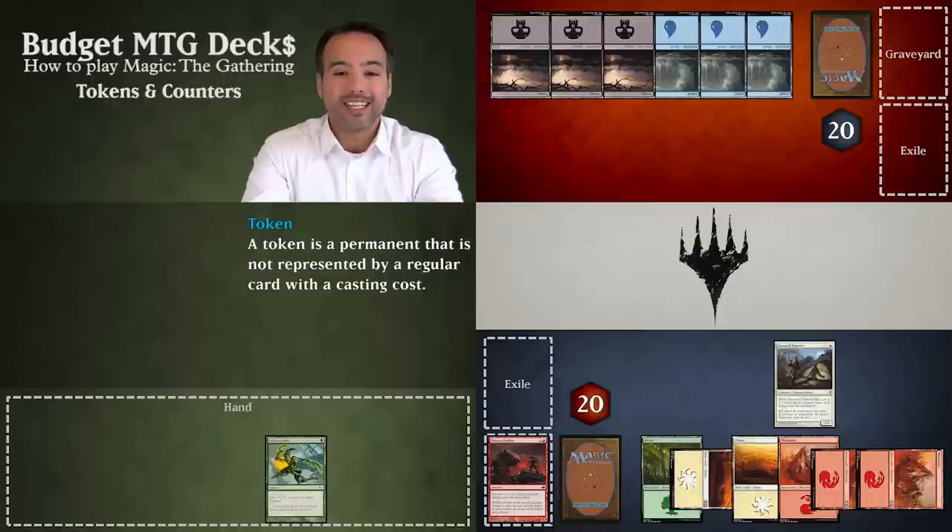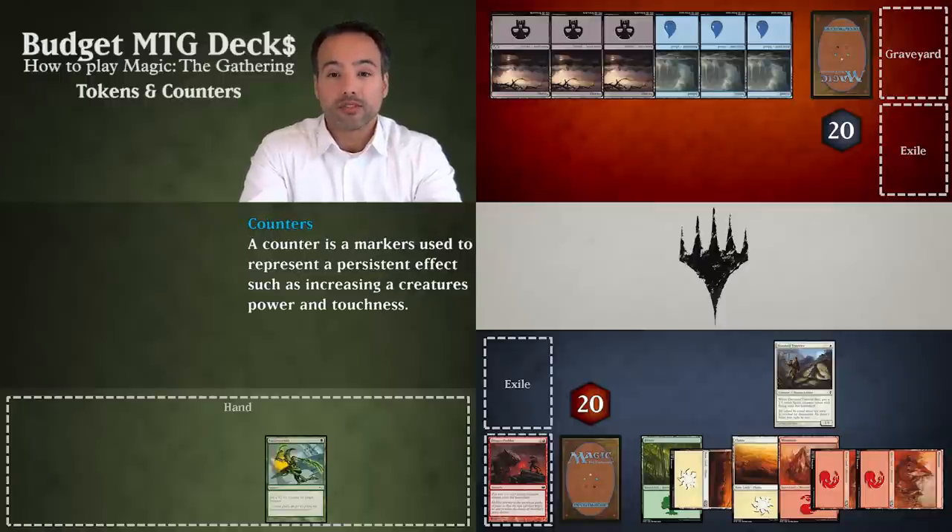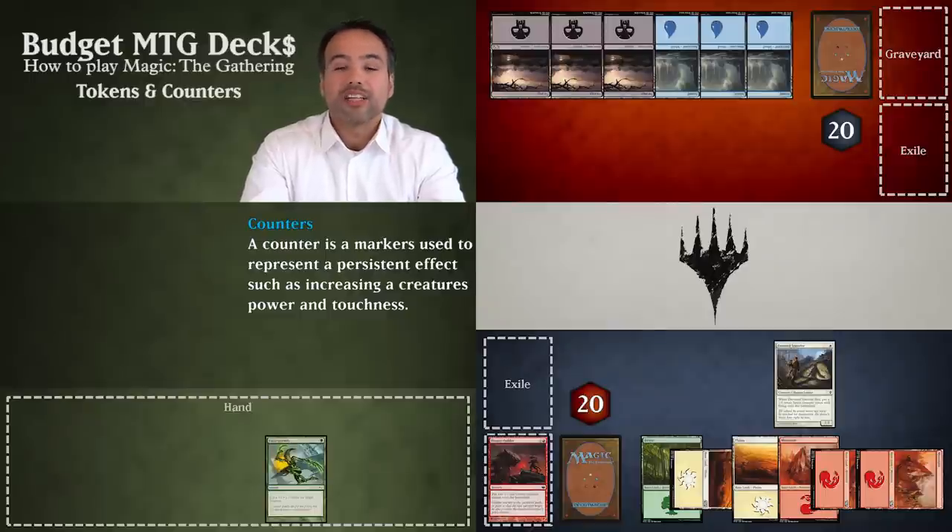Now we can have a look at counters. There are three types of counters. Plus 1/plus 1 counters increase the power and toughness of a creature. Minus 1/minus 1 counters conversely reduce the creature's power and toughness. And finally, we have reminder counters that remind us of something that doesn't really matter very much right now.